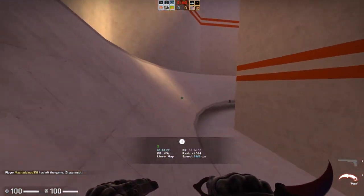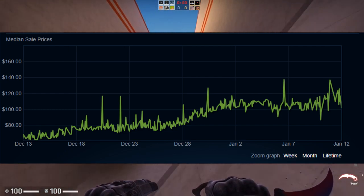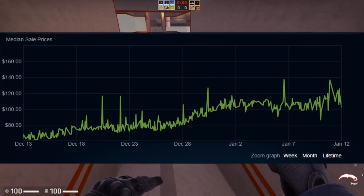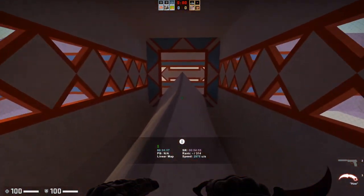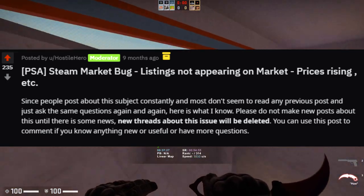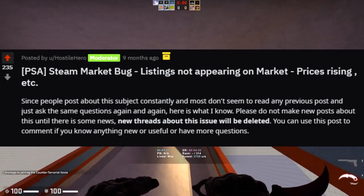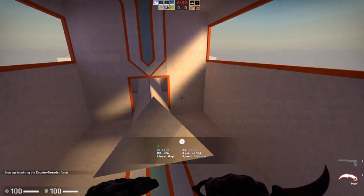Both of these things accumulated together to create this big rise in Shattered Web operation prices, and now we're seeing some pretty insane prices that were very unexpected. They're actually also basically pretty close to all-time highs — the only other time Shattered Web items got this close was when there was actually a glitch on the Steam Marketplace where people could not list items for sale, they could only buy them, which caused items to obviously rise in price because there was nobody actually listing new ones.